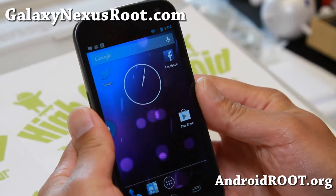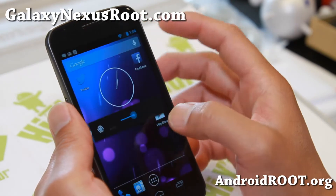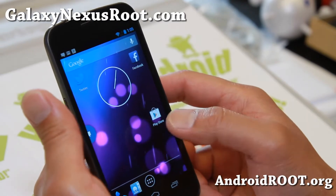Hi folks, back from GalaxyNexusRoot.com. For this week's ROM of the week, we check out Paranoid Android 3.60. It is available for GSM, Verizon, and Sprint variants.